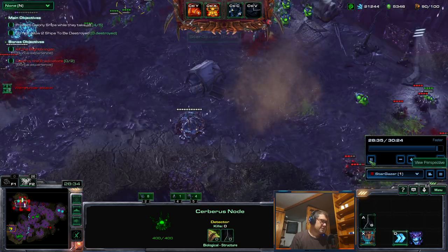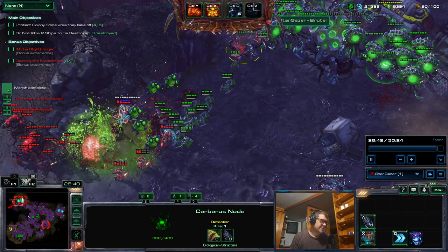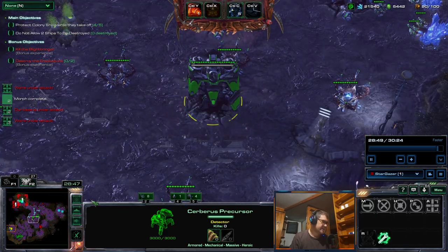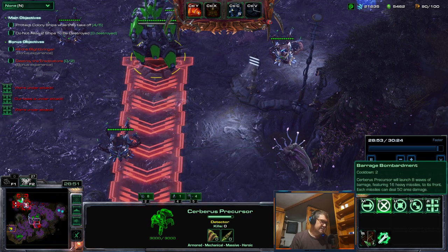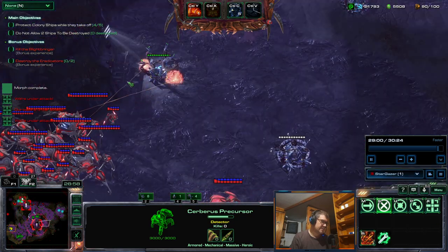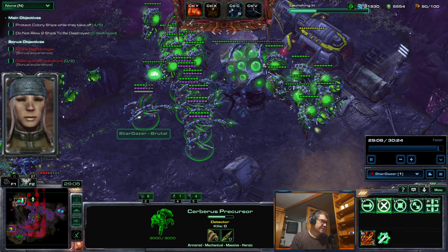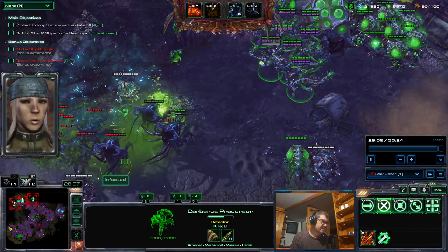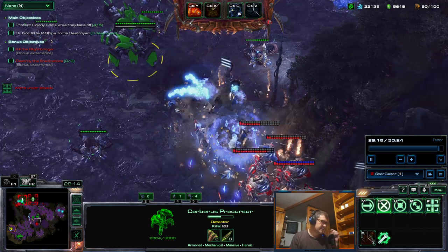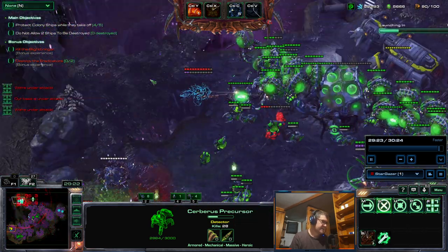Now we are cruising - even without vipers you can see the banelings are doing a lot. Now I start using abilities. Lightning cloud - I auto-cast it and kill almost everything, finishing them off. Precursors are very strong.